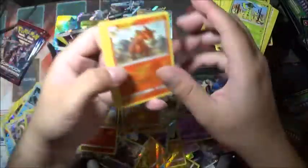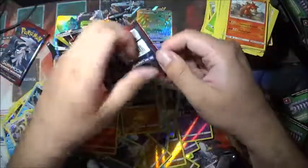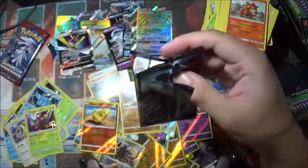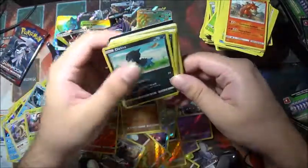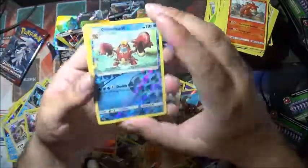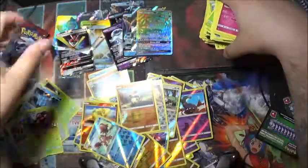Here we go. Cubone — there he is. Dino, green code for a reverse holo Crawdaunt. Always liked Crawdaunt.